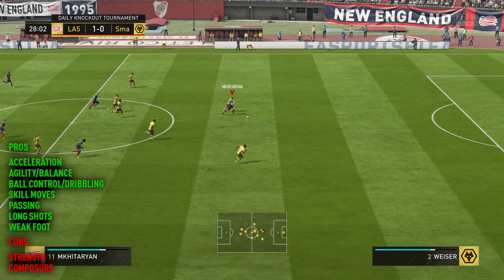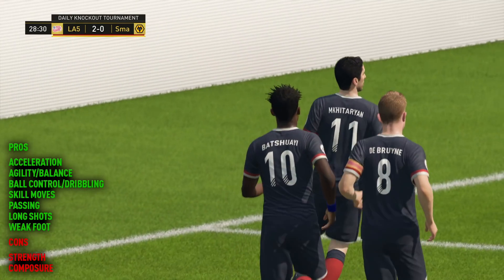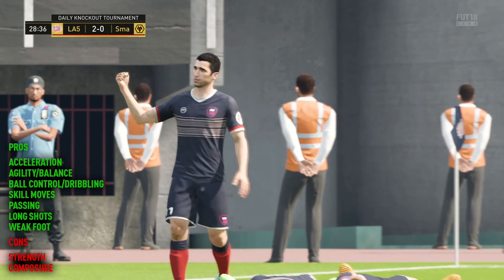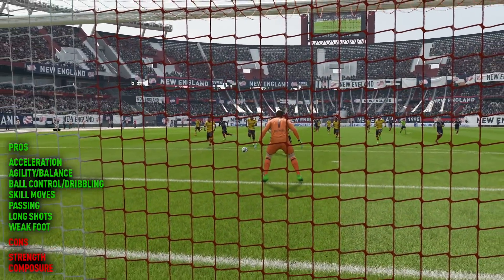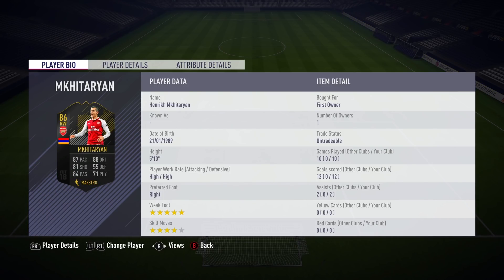Finally, the other big positive and probably one of the best bits about this guy is that he's got the five-star weak foot. I keep saying this — it's probably my favourite part of the game. Someone that I can confidently run with: he's quick, he's got agility, really good dribbling, and the skill moves. The defenders don't know which way he's going to turn because I can quite comfortably shoot on the left or the right. As always, that's something I really love on FIFA — it just gives him a lot more than what other players would give you with a lesser weak foot.